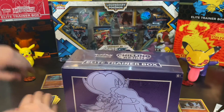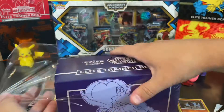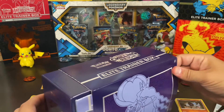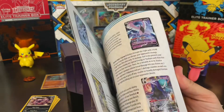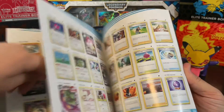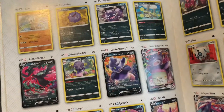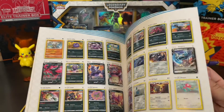We'll jump into this Shadow Rider Calyrex Elite Trainer Box. We had a bunch of these pre-ordered but they just have not come in, so here we are just buying it at Walmart instead. Here's the Chilling Reign Player's Guide — we can check out some of the cards we're most excited for in this set. Asher loves himself some Slowbro and Slowking, so those are his target cards.